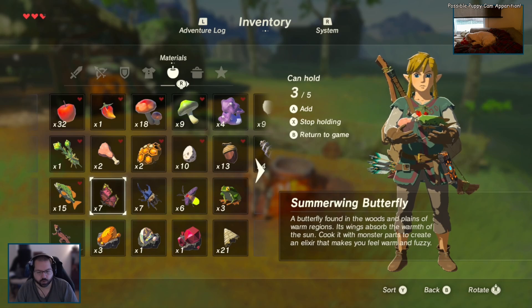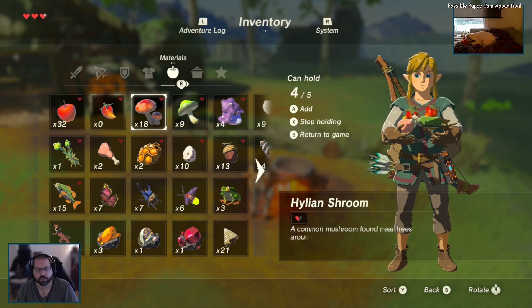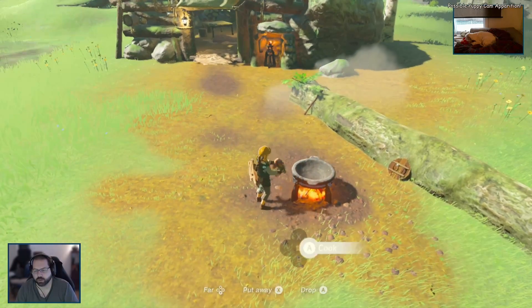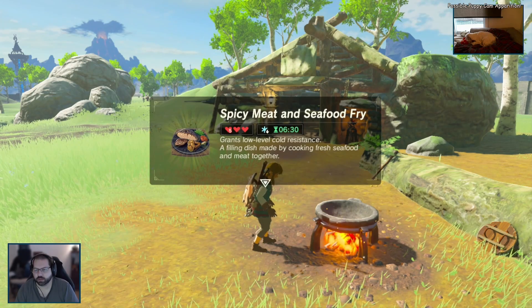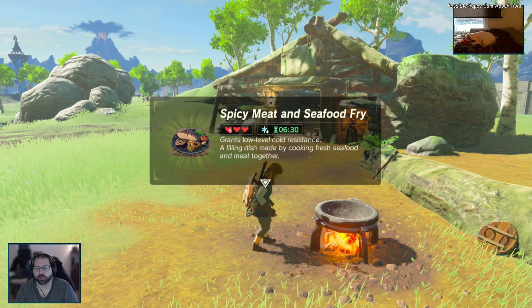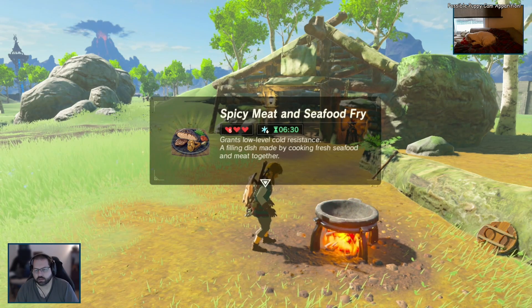Now for the potion we're gonna have to do it with these, cause these are for potion, right? Cook it with a monster part. Yeah. I think I'm just gonna make one for now. Do I have any mushroom? We have this and I'm just gonna add this to add some flavor to it. There we go. For 6 minutes 30 seconds I'm gonna feel warmer - 5, 6, 7 hearts. I don't even have... I have 3 hearts. Spicy meat and fruit - grand low-level cold-resistant, tier 1. A filling dish made by cooking fresh seafood and meat together.